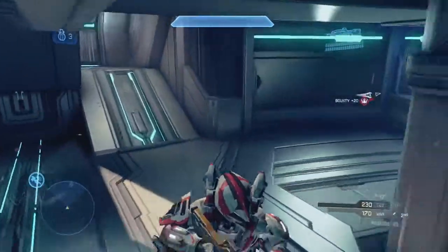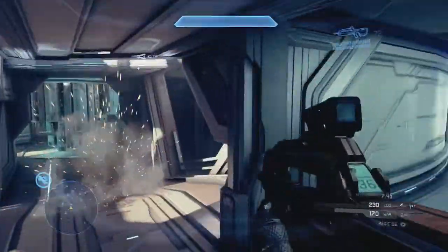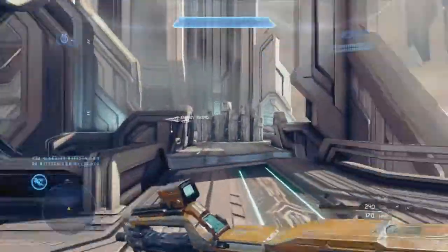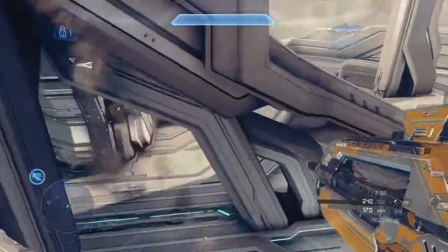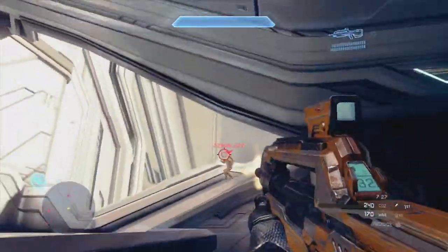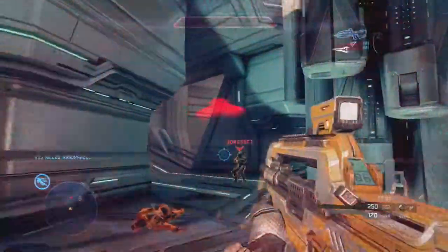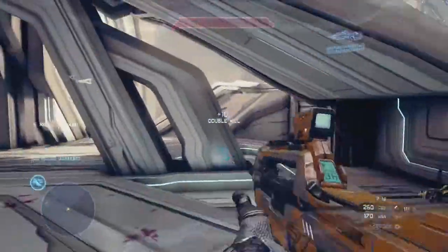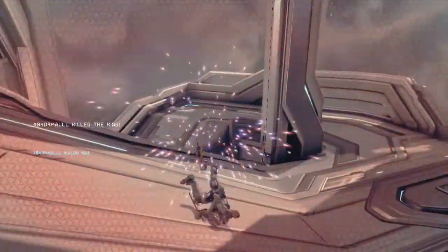One last thing before this game wraps up: on each map you'll notice people congregate around a certain area. On Haven it's usually bottom mid — there are always people there. Top mid is fine sometimes, but usually it's bottom mid. As you can see right now there are two people bottom mid. I end up helping kill one, take him out, there's another guy, and another guy to the right as well. Bottom mid is just the spot everyone goes on Haven.